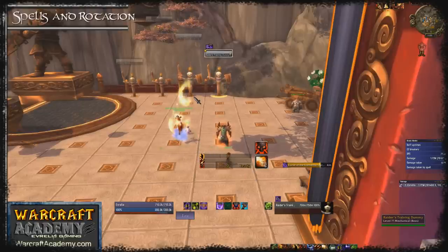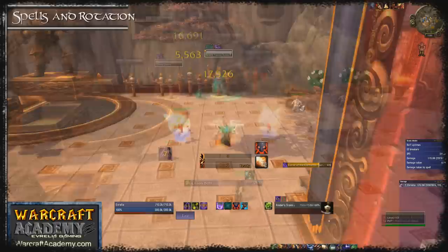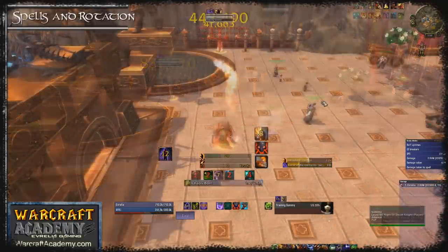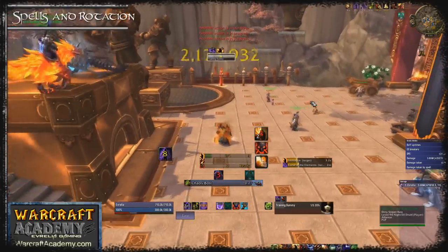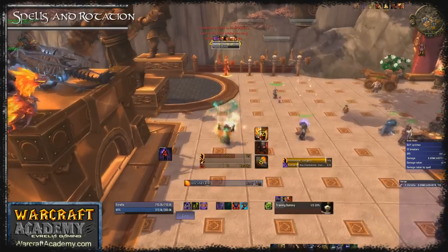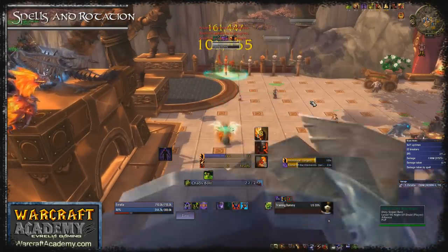Firstly you need to understand how temporary buffs and procs affect your damage. If you cast a Chaos Bolt without any trinket procs or other special buffs active the damage will be significantly lower than if you cast it with Dark Soul active. The same applies to effects such as Skull Banner, Lightweave, or trinket procs. When casting Chaos Bolts it's best to try to only cast them when you have these effects active, unless you're at risk of capping on embers.